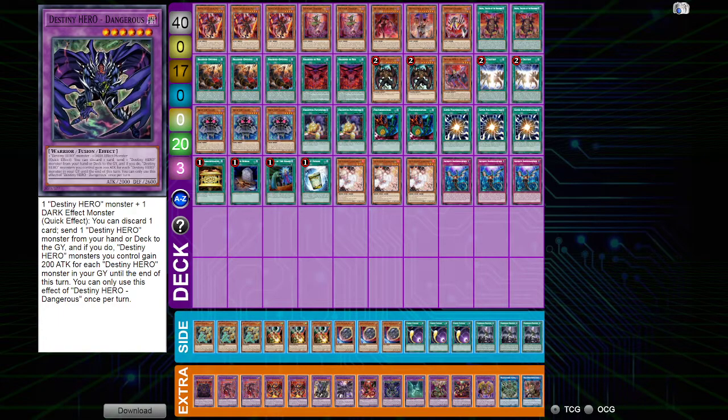We also have Starving Venom Fusion Dragon — pretty standard; you just need two Darks on the field. It can copy an effect of an opponent's monster on your turn, and if it dies it Raigekis the board of all special summon monsters. Next we have Millennium Eyes Restrict, our main Instant Fusion target. This card protects us from monster effect hand traps, and if we save it with Opening, we have a monster effect negate on our opponent's turn and can absorb a monster from the graveyard when they activate an effect.